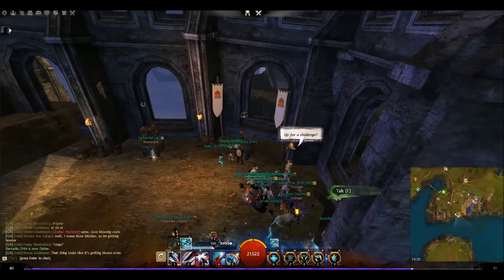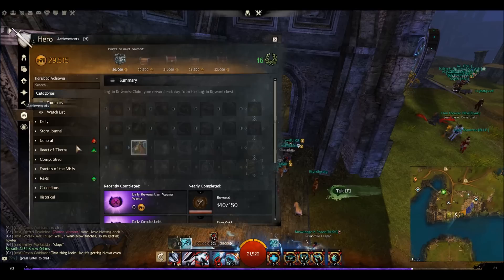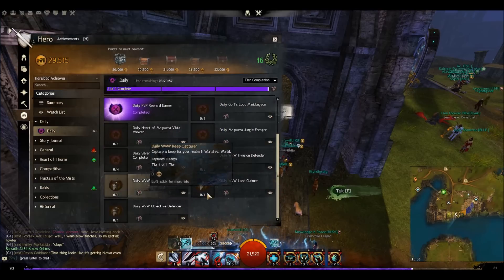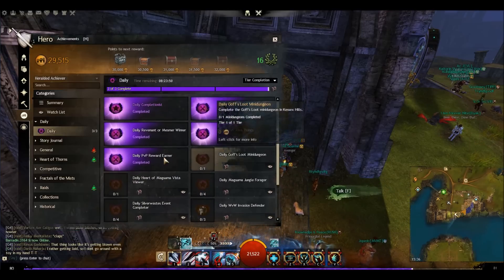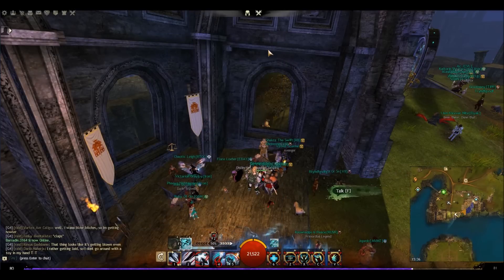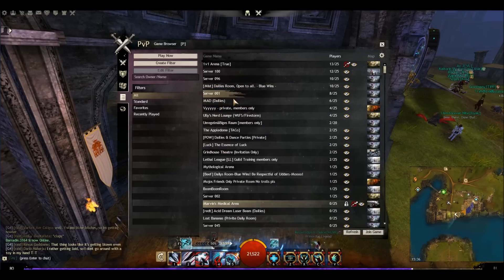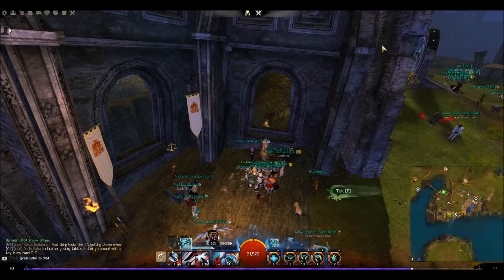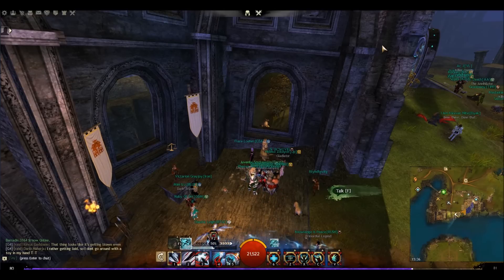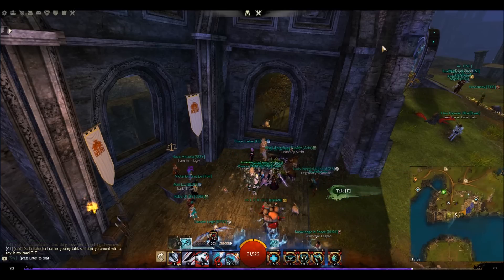That's a quick example of how you can utilize your alternate accounts and do dailies to earn gold very quickly. You don't have to do PvP dailies — I just find them very quick. You can also do World vs World, Jungle Forager, or vista dailies, they're easy enough. I'd appreciate your comments — what do you guys with alternate accounts do to best utilize them, and do you use desktop shortcuts? If you're thinking about getting an EU or NA alternate account, it's definitely something to consider.